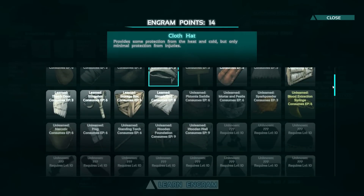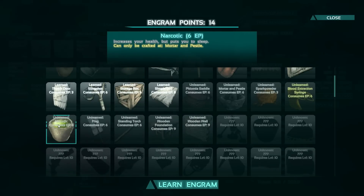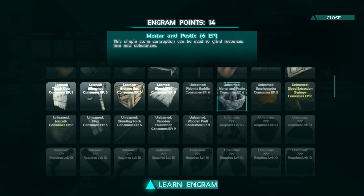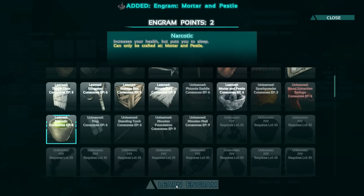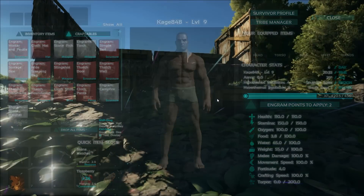There's nothing I absolutely need right now, although I am going to need the mortar and pestle because narcotic consumables can only be crafted in the mortar and pestle. And then we'll get the poison tip arrows — those will help us tame dinosaurs a lot easier.